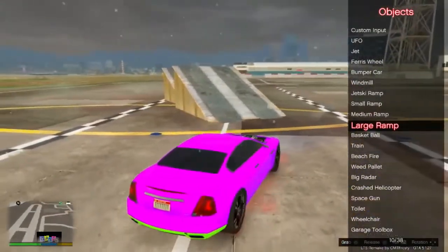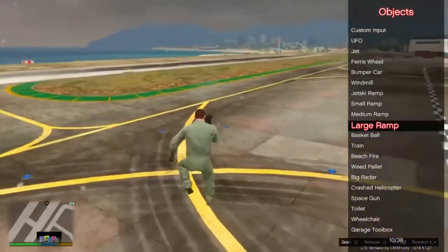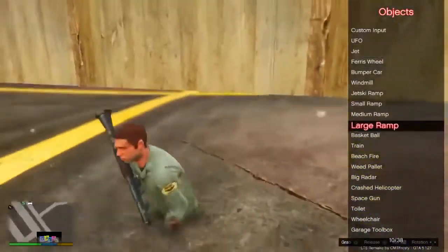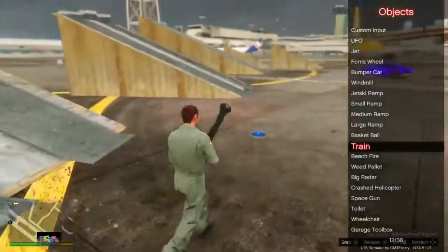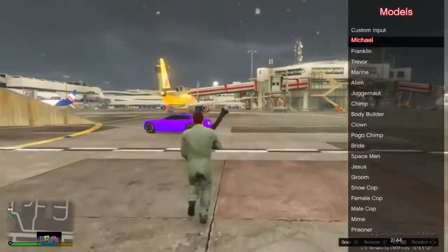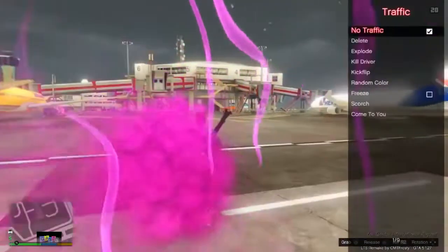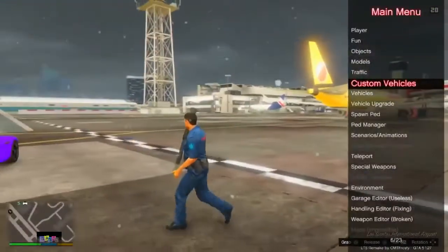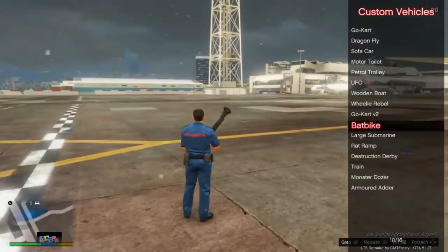I'll probably build some stuff with this — ramps and things — because I know you can spawn objects. There's a large ramp option. I can just spawn ramps in the way. It is pretty glitchy, but once you get the hang of it and find somewhere to actually place it, it'd be nice if it actually placed on the floor. You can just spawn whatever.